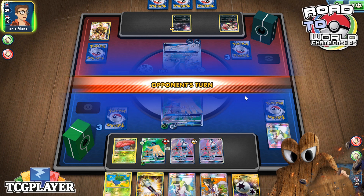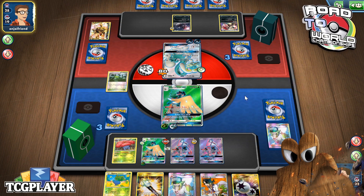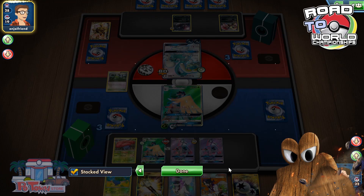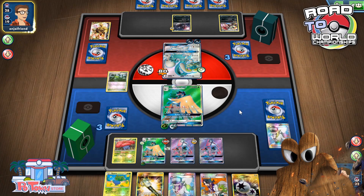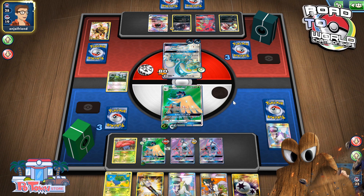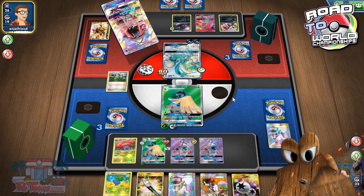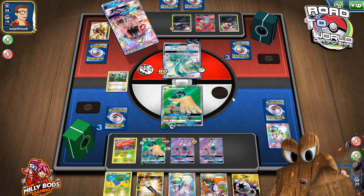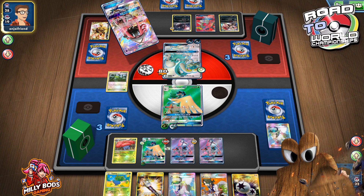Andrew's down to 3 cards over a 30-card deck, no GX attack anymore — he can discard my energy, but I still have all of them available, so that's good. Even if I didn't have this one, I could Sycamore. We see a Lele — we might see an N right here, could see a Lysander too. I would not put it past him.